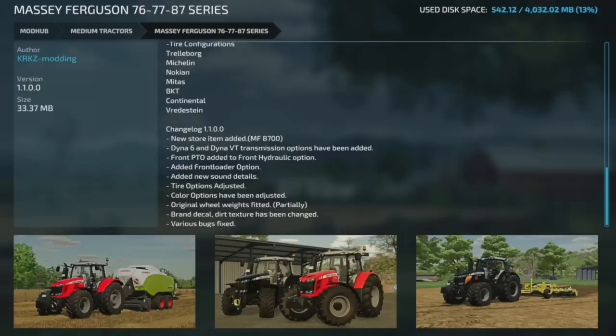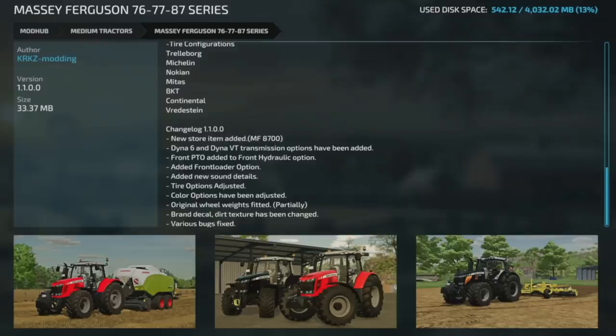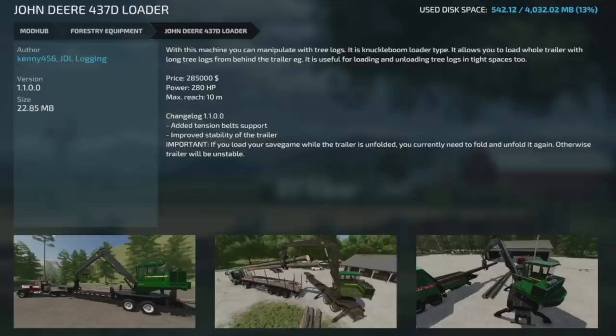For the Massey Ferguson 76/77/87 series update: a new store item has been added — the 8700. Dyna-6 and Dana VT transmissions have been added, PTO options added to the front hydraulic, front loader option added, new sound details, tire options adjusted, color options adjusted, optional wheel weights fitted, partially brand decals, dirt texture changed, and various bugs fixed.